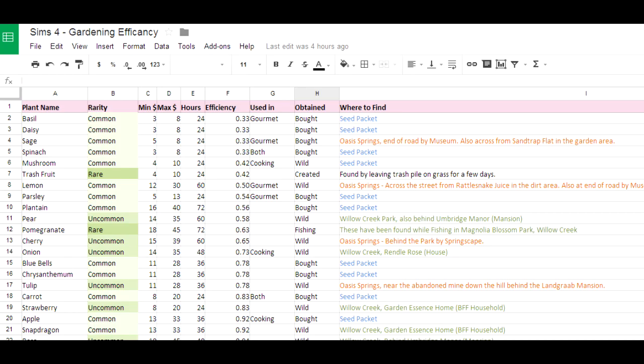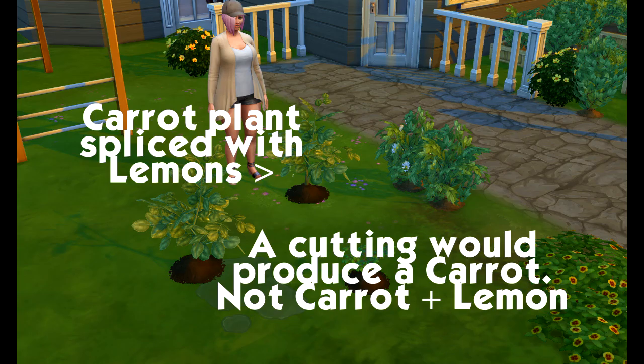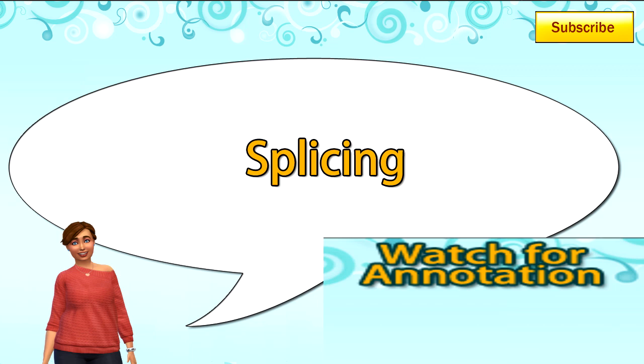I have a spreadsheet available on my website if you're interested in the details — see the links in the description. Also note, when you take a cutting from a plant that has other ones grafted on it, it will give you the base plant. As of this video, the ability to splice two plants together is rumored to be there but bugged. If you see an annotation on screen, it's been updated and there's a video for it.